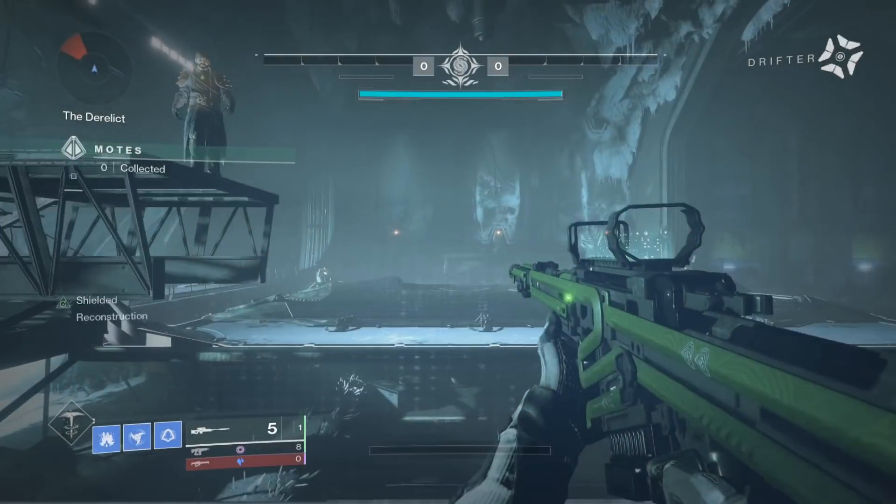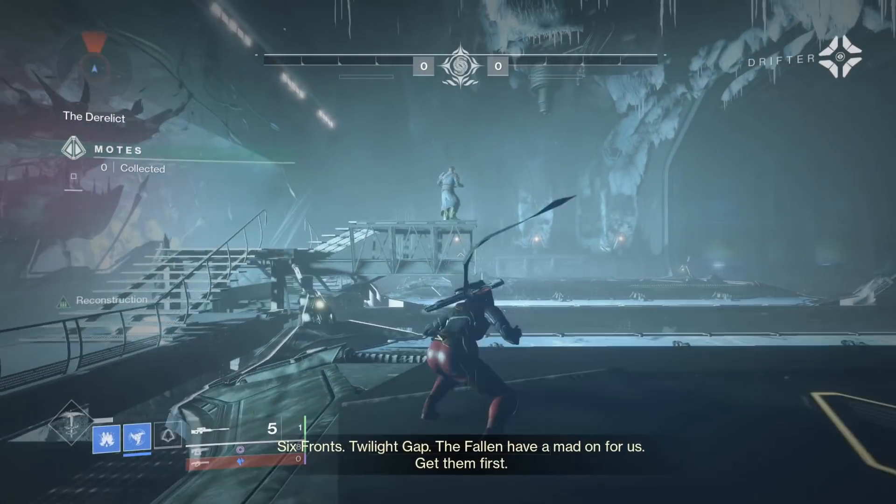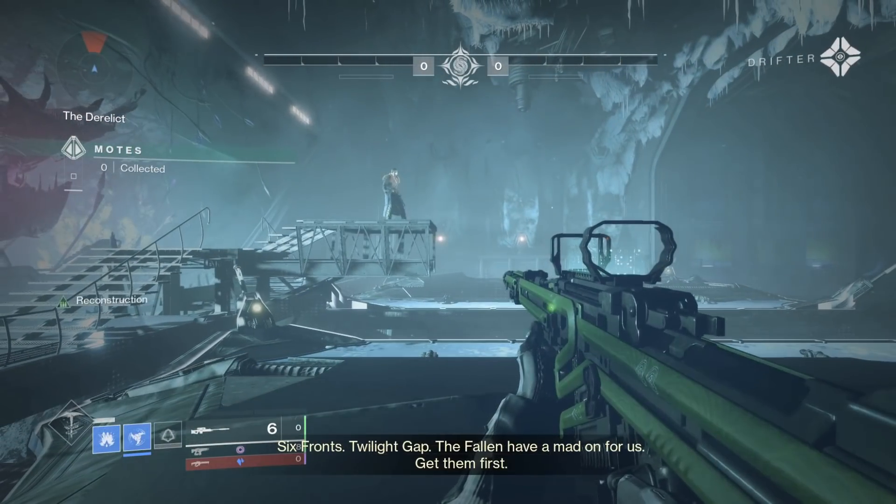Hey guys, you're here for free energy in Gambit. This is an older glitch that I've mentioned before. This can help you start out with more super energy or double abilities.